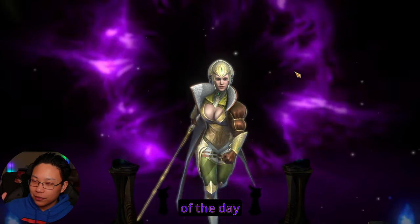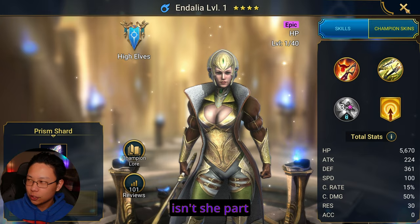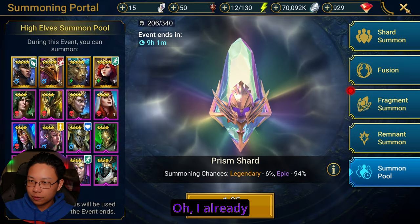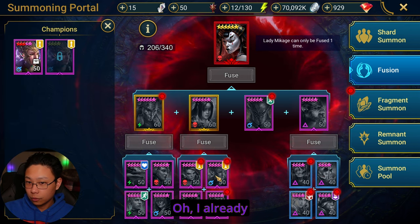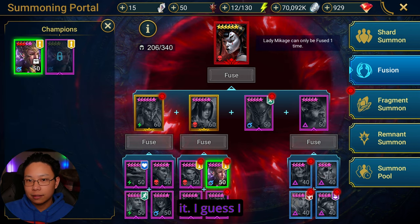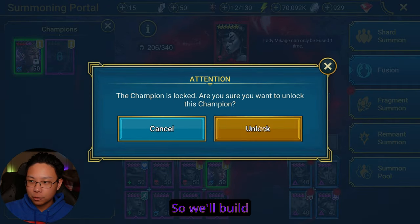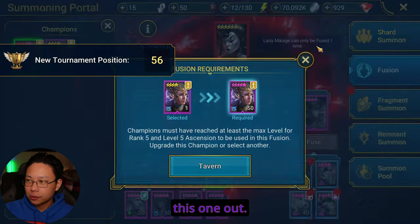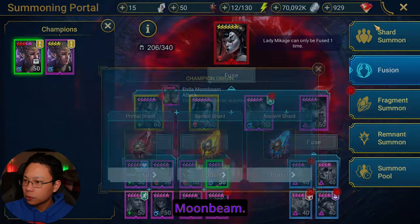First pull of the day gets us an epic Endalia. Isn't she part of the Makage fusion? Oh, I already have her. Damn it. I guess I can keep this one because this one I already blessed, so we'll build this one out. Still missing Centurion and Enda Moonbeam.